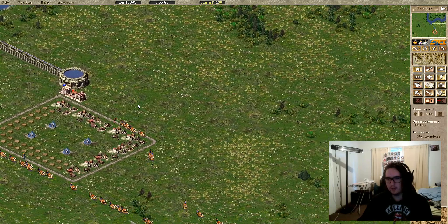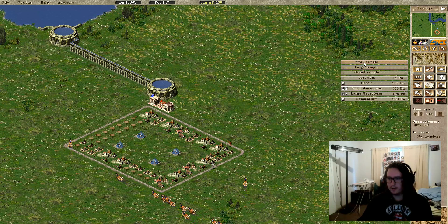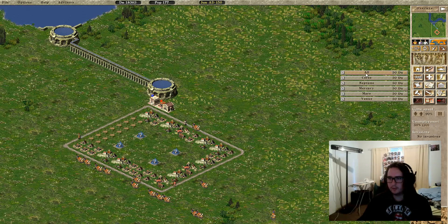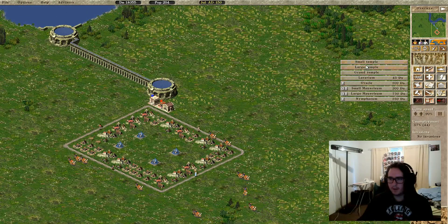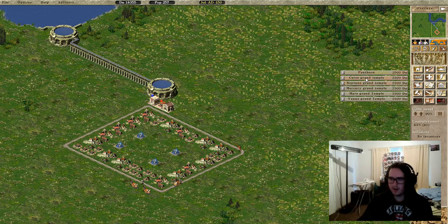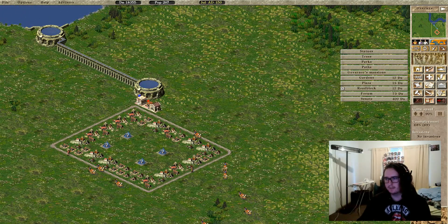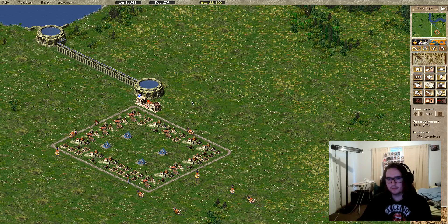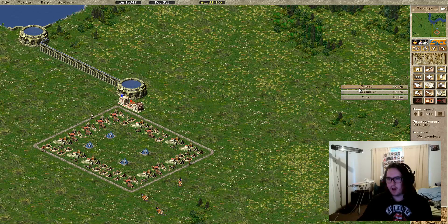There's malnutrition everywhere yet no food to treat it, but people are moving in nicely. Augustus has all these cool new things — if you go to small temples there's now an 'all' button so you can go through them all. Large temples require marble but they're bigger and make the gods far more happy. Grand temples make the gods even happier and look amazing. You can also build oracles, and there's a mausoleum which will also promote happiness with the gods.